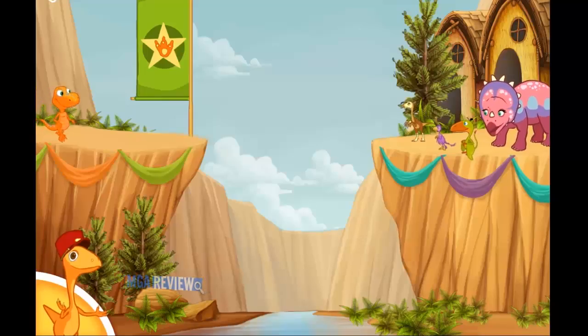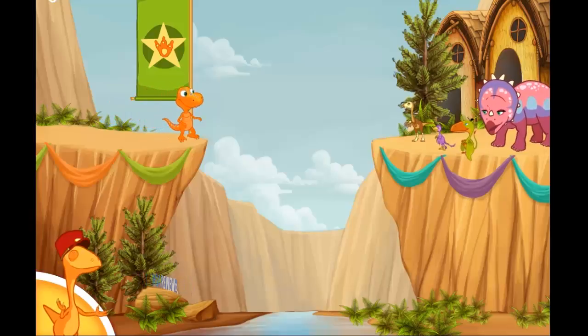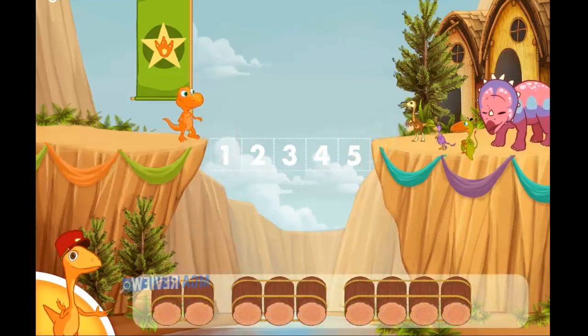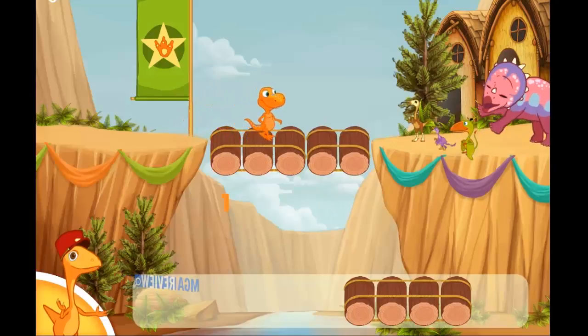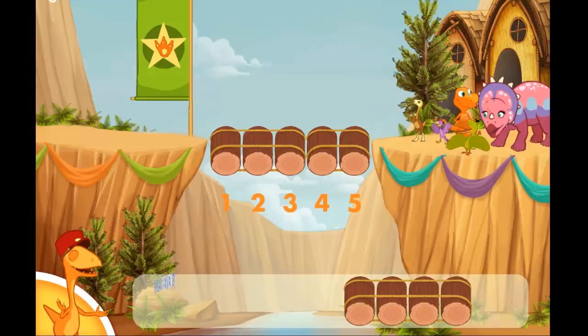Branch Builder! Let's build bridges so the dinosaurs can get around. Measure the distance by dragging your finger. We need to make a bridge that is five blocks long. Choose two sets of blocks and gather one through five. Nice job! The dinosaur made it across.